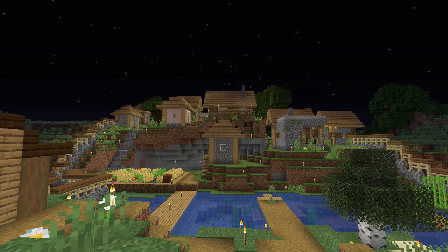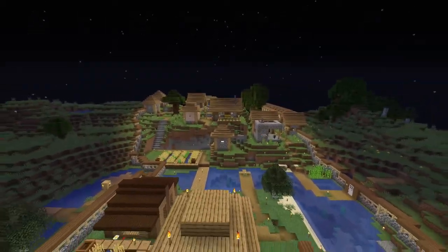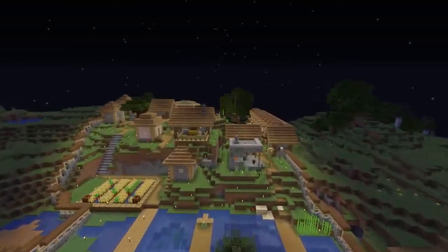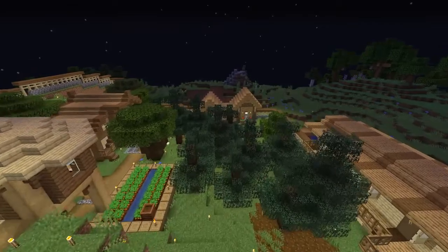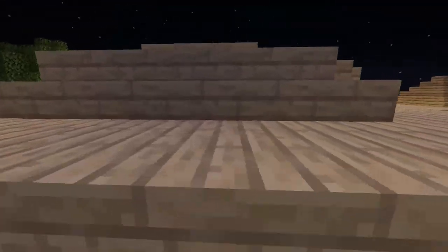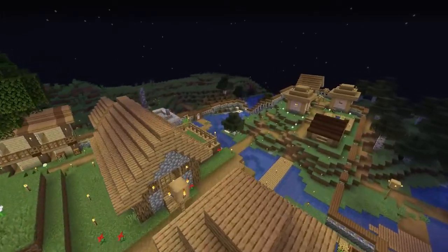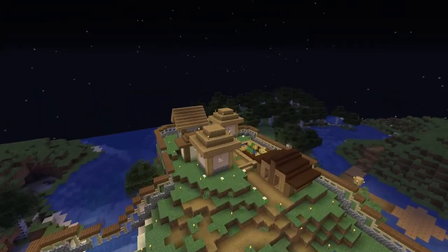It turns out that sometimes villagers and passive animals shouldn't despawn — at least not on their own. You should have to kill them or something like that. But as you can see, this town right now is kind of lacking some inhabitants. I think there's a horse on the other end of town and there's still me, but apart from us two and the horse, there aren't any villagers around here — they're also not in their buildings or anything. Apparently when you leave an area and completely unload the chunks and come back later, this is what can happen.